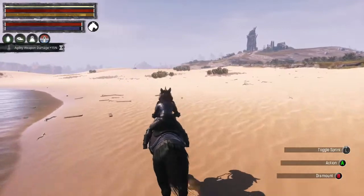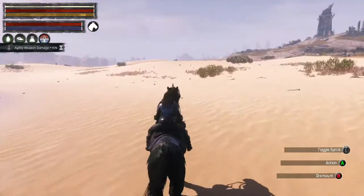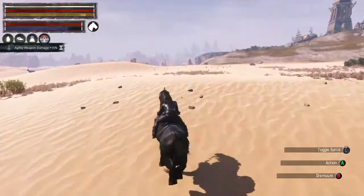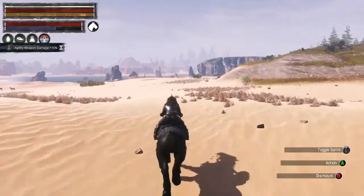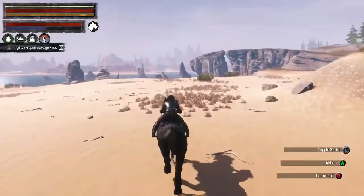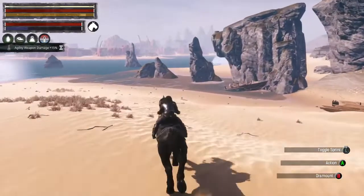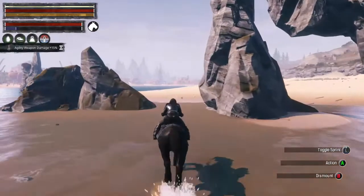Before 3.0 it told me I wasn't going to be able to build there, but I thought once you clicked on 'can build anywhere' you literally could - and you can, you just can't place thralls on it. Even if you built a base or castle you wouldn't be able to place thralls in it after you built it. That's a big flaw for sure. I don't know what Funcom is going to do about that.